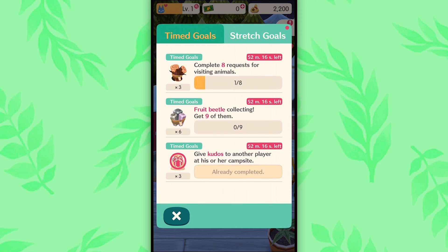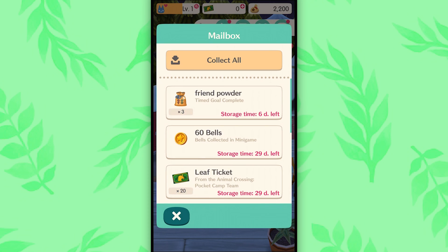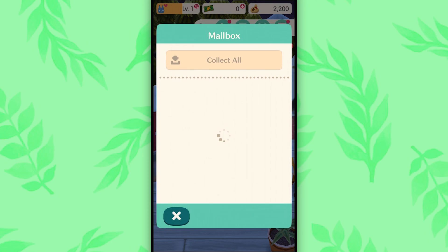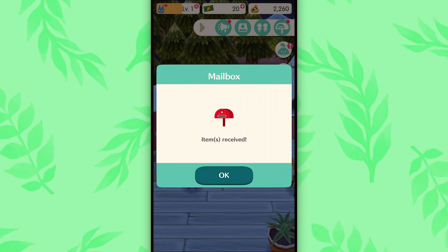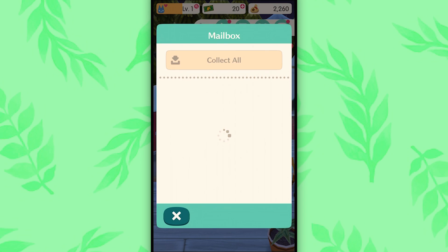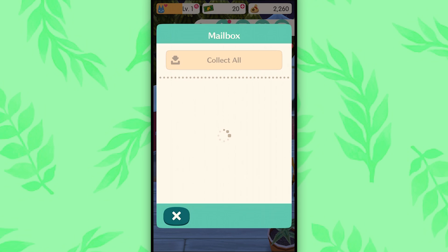Heck yeah. Where's the mailbox? There it is. What do we get? Friend powder. What is friend powder? I wish that was real. Powdered friend. We got bells. Collecting a mini game - just put it in a cup and add water. Leaves. What the heck? You got so much stuff. Veggie basket. Sea throw net. Honey. Oh, we did get that package that showed up. I should have just hit collect all at the top - yeah, there's a collect all at the top. That would have made sense.